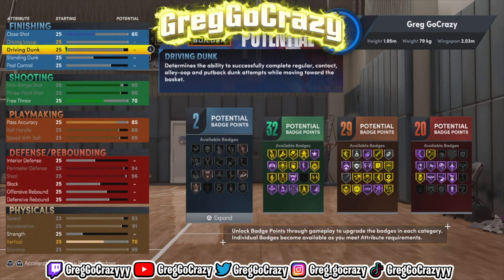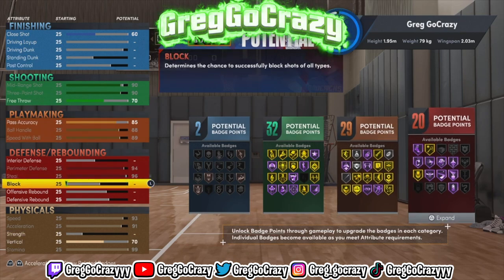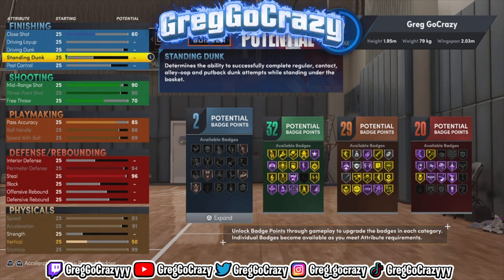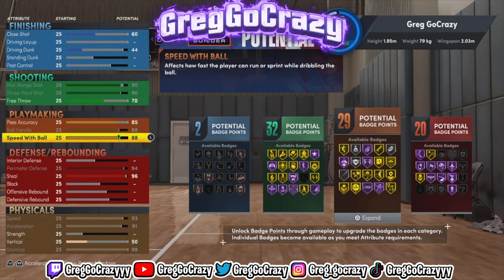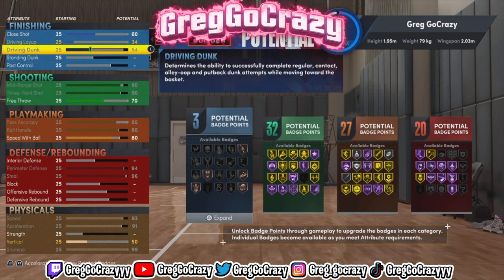For me, this is a two-way demigod point guard build because the only things this build can't do are grab rebounds and get intimidated. But he does get Hall of Fame Clamps, Gold Minions, Hall of Fame Pickpocket, and Hall of Fame Interceptor. Those badges should work to that capability — sometimes it takes a moment but they do work.